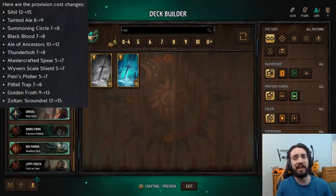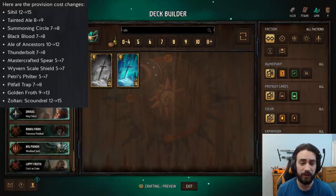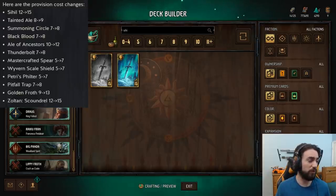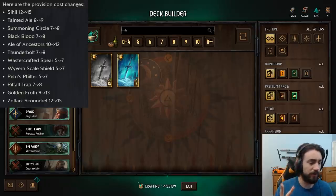Hey everybody, Pumpkin here. Today I'd like to go over the recent hotfix that CDPR has implemented on the game. Across the board, every artifact got nerfed by anywhere between one and three provisions, and AoE buffing such as Golden Froth and Zoltan Scoundrel also got nerfed. I'm not going to go individually into detail, but basically everything got nerfed from these two areas.